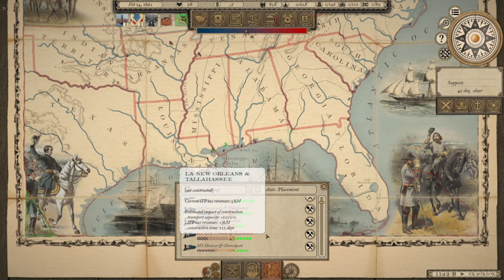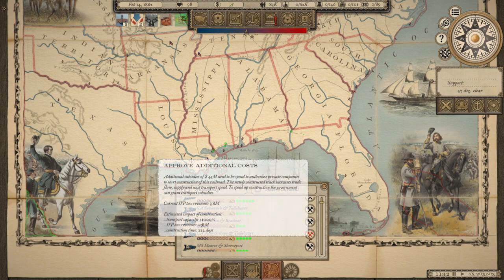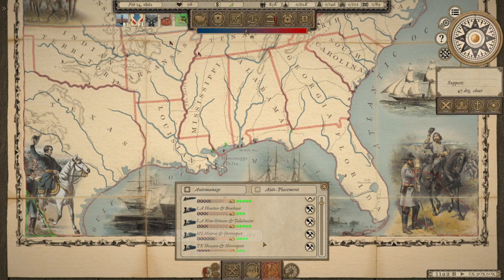New Orleans to Tallahassee is a big one — $38 million increase in tax revenue. The main problem is it costs so much. It would cost $43 million to build, and we are nowhere near the subsidy funding required. For $38 million in revenue that would potentially be worthwhile, but it wouldn't be ready until late '62, and we wouldn't recoup our investment until '64 — that's a real long-term game.